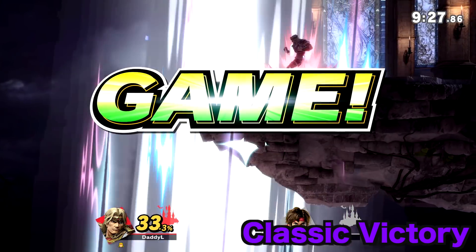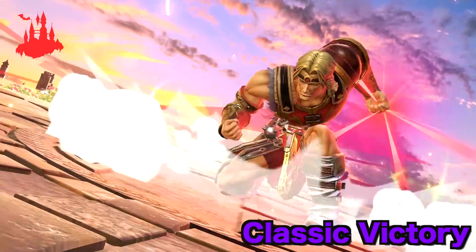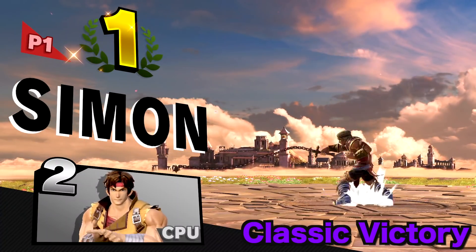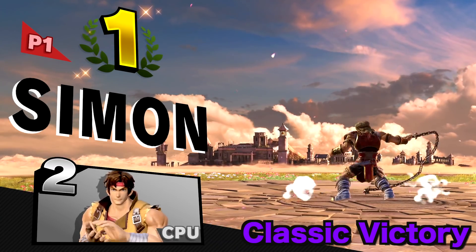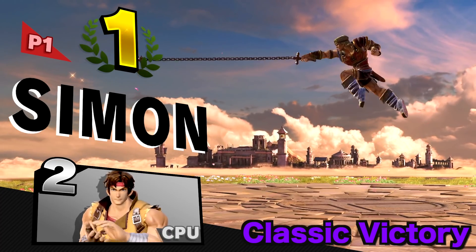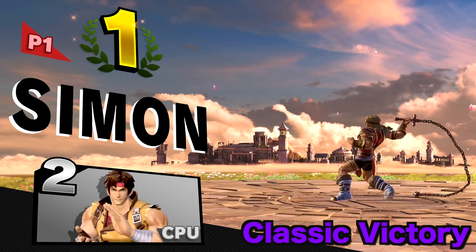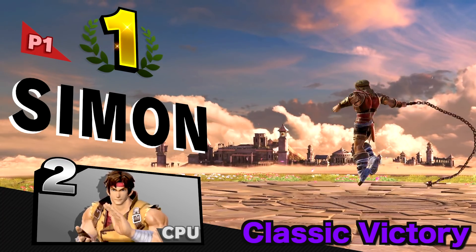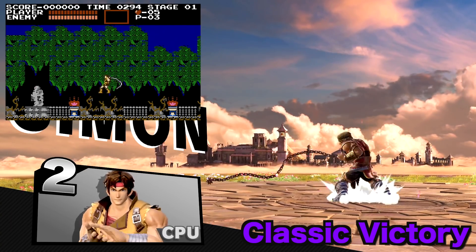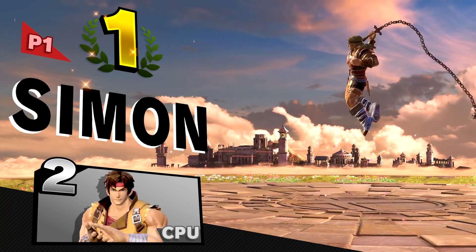Next up we have Simon Belmont with a classic throwback to the old school Castlevania games. With his victory animation, he grabs a red crystal or red orb from the game, which gives him more energy and power. Then the screen pans out to a 2D section where Simon jumps up and down throwing out his chain attack — an exact reference to old school Castlevania. What's also really cool is that Simon Belmont is one of the only characters who has a victory animation where he is constantly in motion at the end.